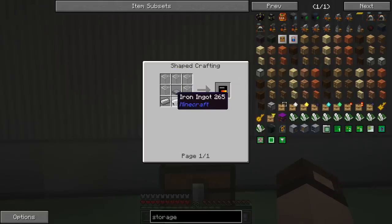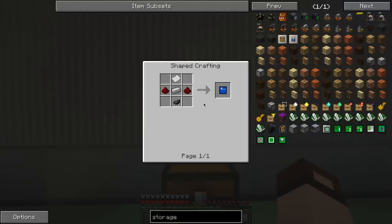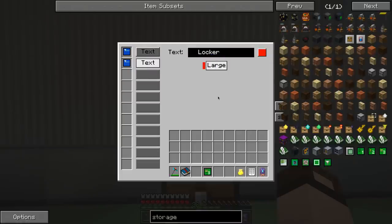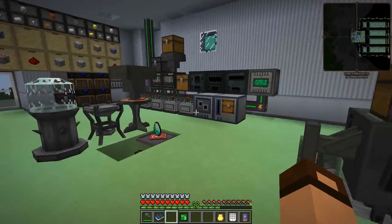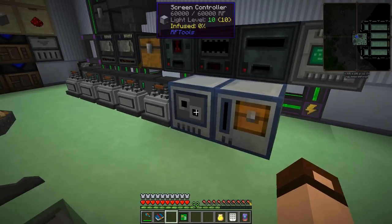Glass, machine base, and iron ingot. Machine base is nuggets and stone. Then you want to put some of these guys in it — these are text modules. It doesn't matter where they go. You can set the text, the color, and the size. But once you've placed this, in order to get it to work, you have to go over to your screen controller and click scan. It will find any nearby screens, associate them, and give them power. They're getting their power remotely.